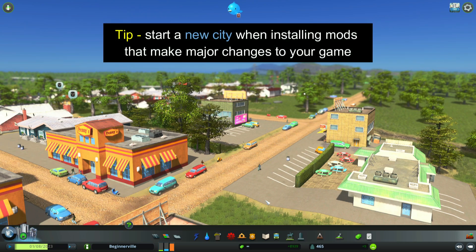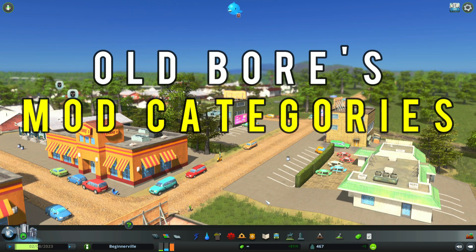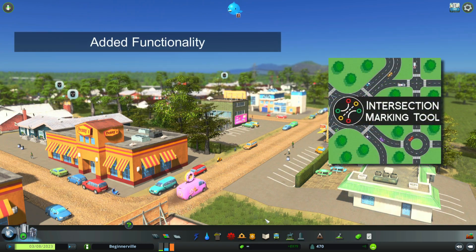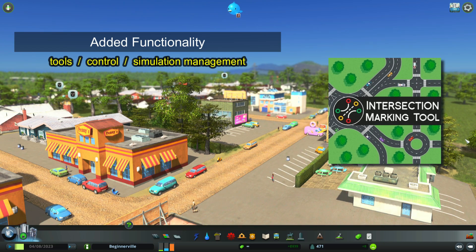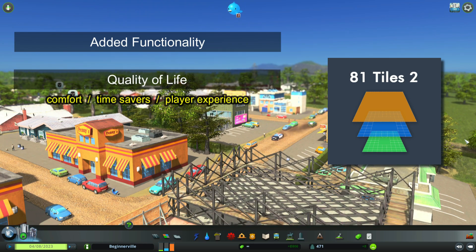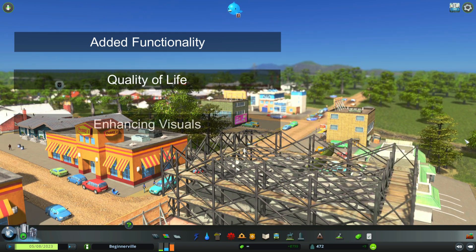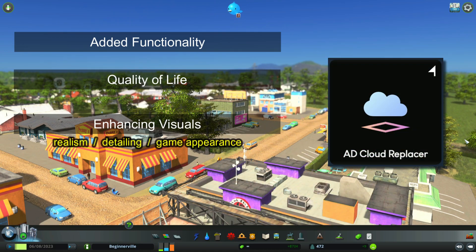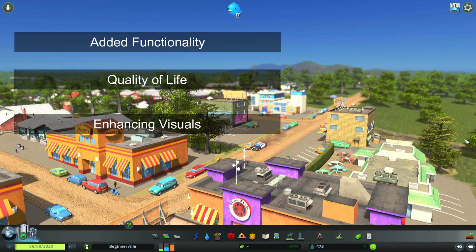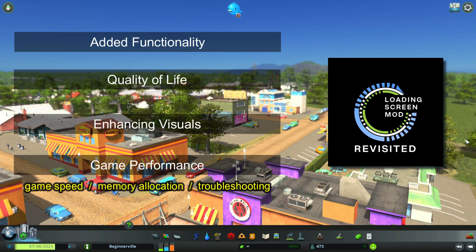I suggest starting a new city when installing mods that make major changes to your game. I group mods into five categories, and sometimes they overlap a bit. Added functionality gives me more tools in the game — for example, the intersection marking tool. Quality of life mods, such as the 81 tiles mod, save you time and increase happiness because you're not laying out power lines and putting in water pipes. Enhancing visuals add more realism, such as the AD cloud replacer, which lets you put moving clouds in your background. Game performance mods make your game run faster, such as the Loading Screen Revisited mod, which we'll go into shortly.